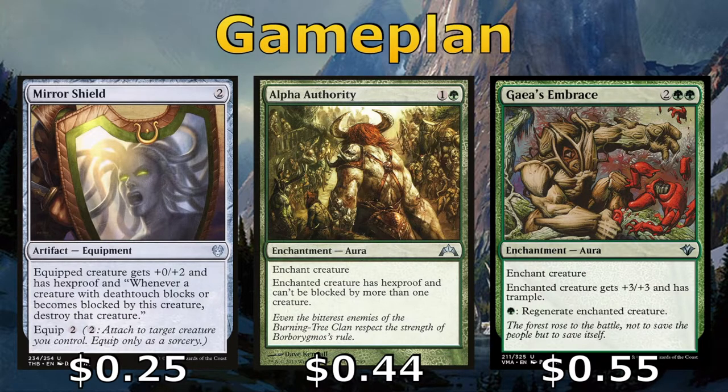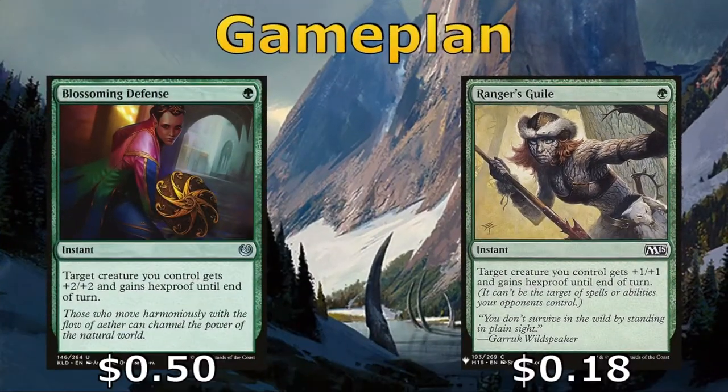Mirror Shield and Alpha Authority give Hexproof to our most important creatures. Gaia's Embrace does two things we really like: it gives Trample, which is important for Radha because while she can get really big, we need some kind of evasion, so Trample is probably the best option in red-green. It also gives protection to whichever creature it enchants, as we can pay a single green to regenerate that creature. For more targeted protection, we have Blossoming Defense and Ranger's Guile, which can protect our most important creature from targeted removal.